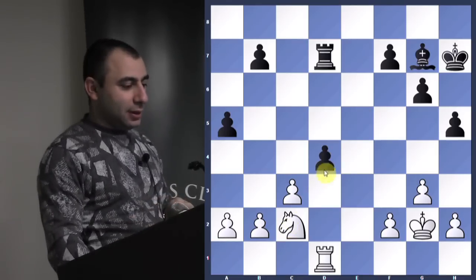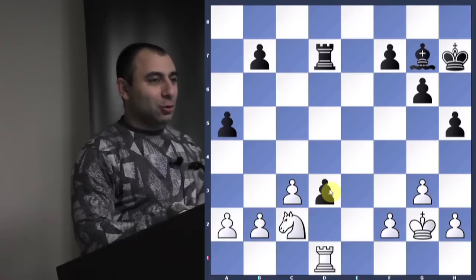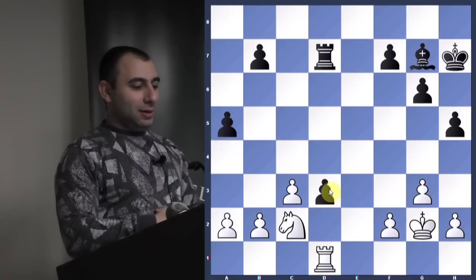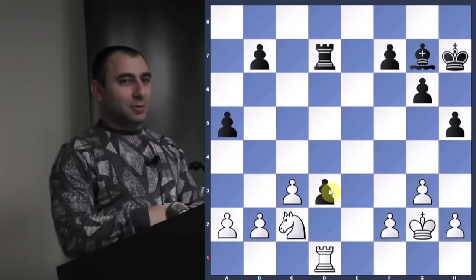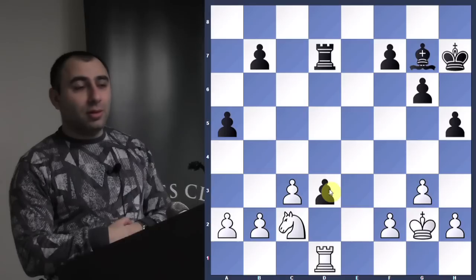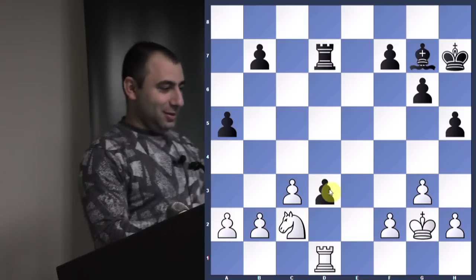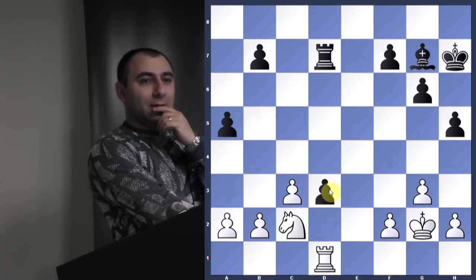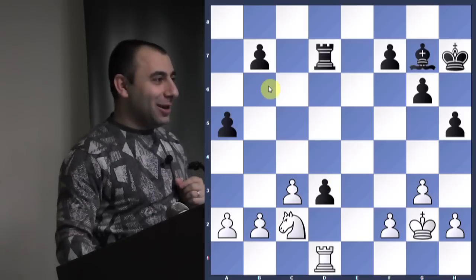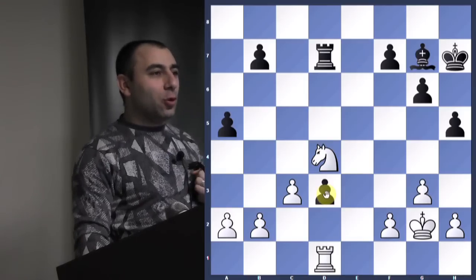It looks like he has no choice — he has to push the pawn again. Don't rush here. Remember: if you see a good move, look for a better one. Knight e1 is very natural, but maybe you have something even better. Knight to d4 — that's the very nice idea. The knight goes to d4, blocking the rook.